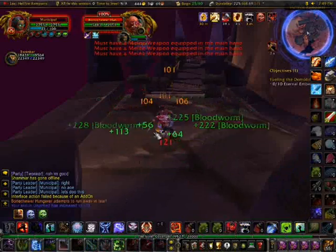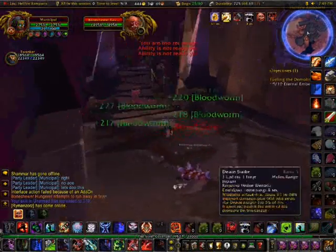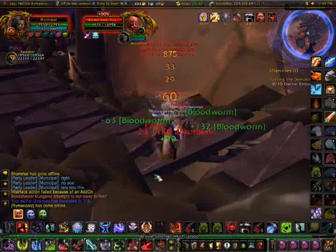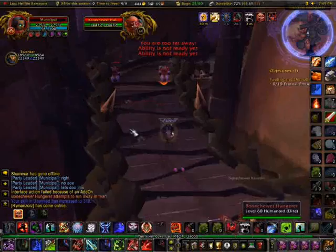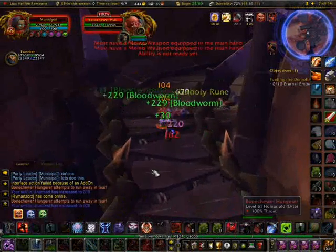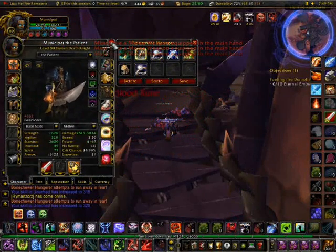Hello everyone, this is Crankan here. In this video I'm just going to be showing you a quick gold making strategy that I use a lot for boosting people like level 58 plus. It's in Hellfire Ramparts, and what I'm going to be showing you how to do is pull the whole entire instance from the start, back to the start of the instance without really going too far.